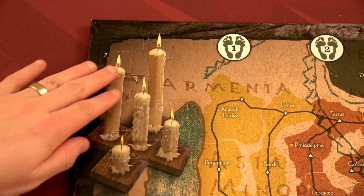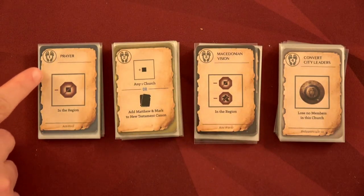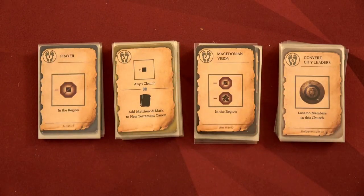One other way we could lose is if a church is on the board and the last church member is removed from it — we've essentially lost a church. If that happens, we snuff out one of our five candles here. If all five candles have been snuffed out, we also lose. So the two ways to lose are: the trial deck runs out, or all five candles get snuffed out.